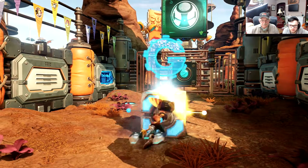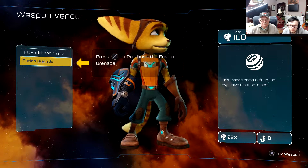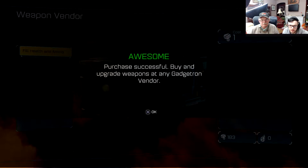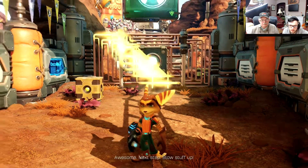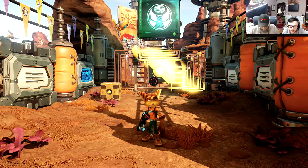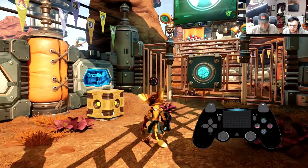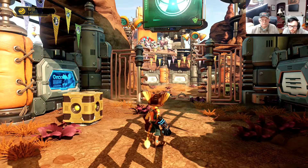Triangle. Press X. X again. X X. Circle. Okay, turn around. Now press circle. Now just keep going ahead.